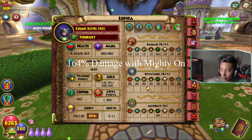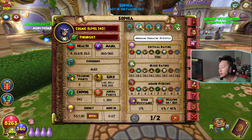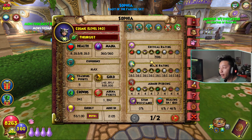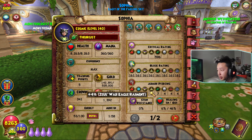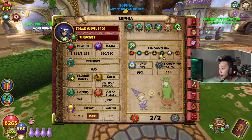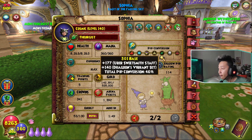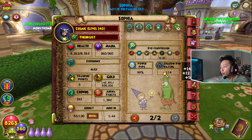We're going to have some decent resist, 24% accuracy, crit rate is going to be 596, some block rating, some armor piercing, 46% outgoing heal, 6% incoming heals, 46% pip conversion, 99% power pip chance, and 114 shadow pip rating.